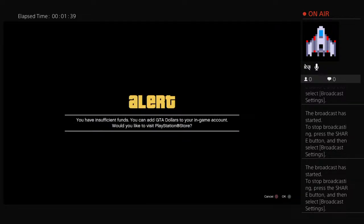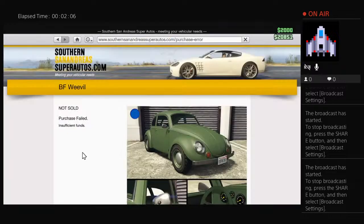Once you hit buy and you have enough money, a drop-down menu is going to come down at the top of your screen asking which garage you'd like to put it in. Using your left, down, right, up pad, go down until you find the garage you want. Once you highlight that garage, hit X on your controller and that'll complete the purchase.